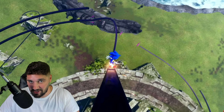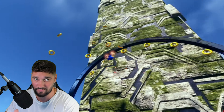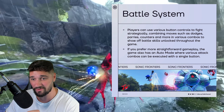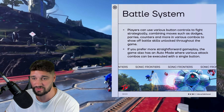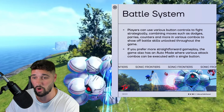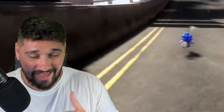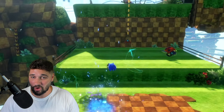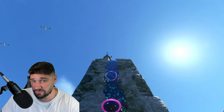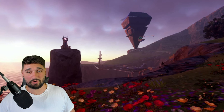Here's a very interesting tidbit about the battle system. Players can use various button controls to fight strategically, combining moves such as dodges, parries, counters, and more in various combos to show off battle skills unlocked throughout the game. The game also has an auto mode where various attack combos can be executed with a single button. So they have an easy mode and a hard mode — if you want to get crazy with punch combos, you can do that; if you want to just homing attack into people, you can probably do that too. Nothing wrong with giving people more varying degrees of difficulty and freedom.